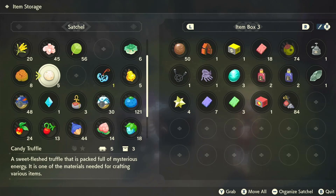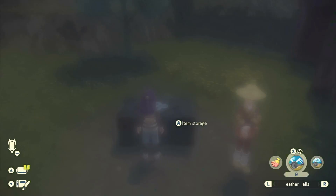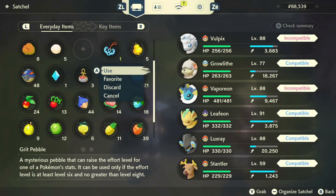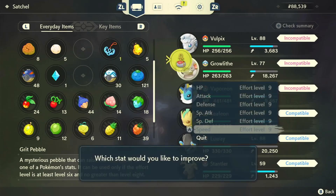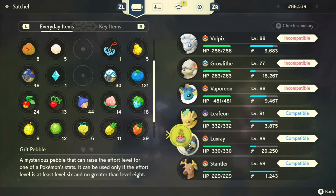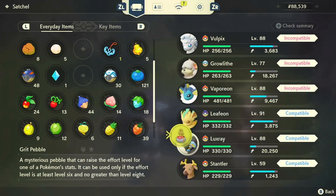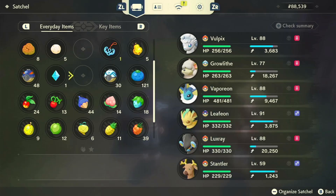It's just taking up a lot of space. I've got grit pebbles I could use — yes, compatible! So I can use that on Growlithe. There we go. I'll use it on Luxray — defense again, but I'll use it on Luxray. There you go.